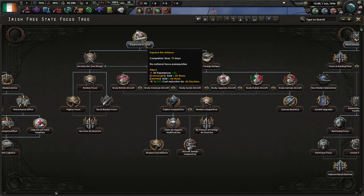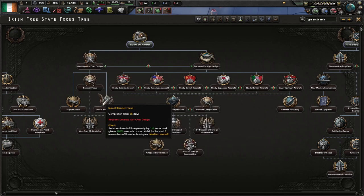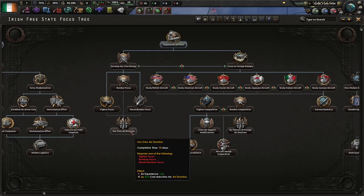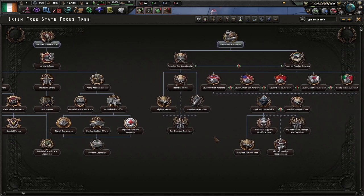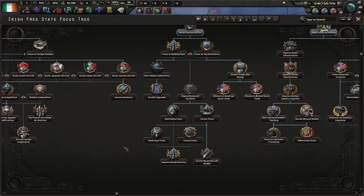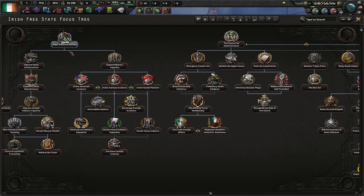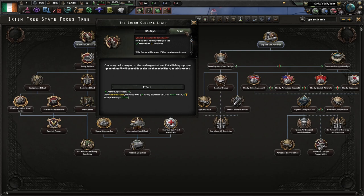As far as Air Force goes, I usually go with developing our own design and then just go with fighters. We don't have the industry to really do tactical bombers or heavy fighters, and we certainly can't support strategic bombers. So fighters with limited CAS ability is pretty much the name of the game.